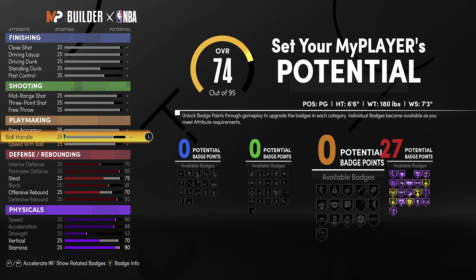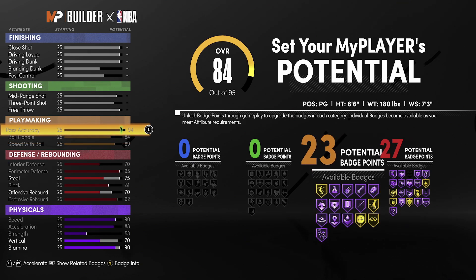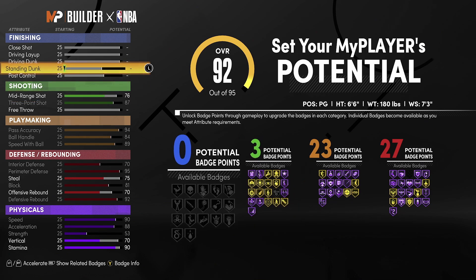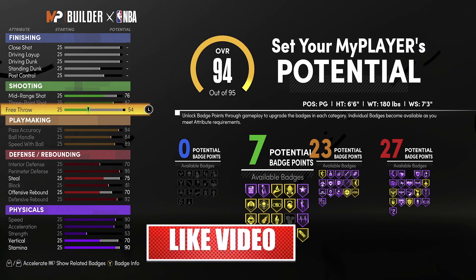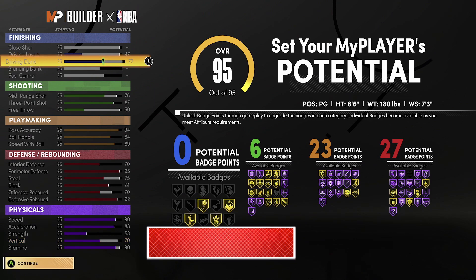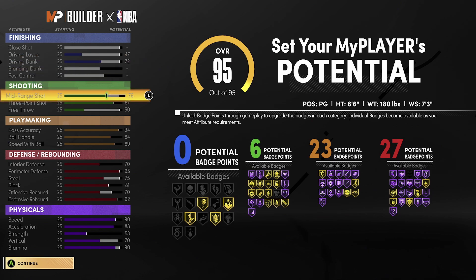Right now we're working on a 6'6" build — this is what I'd call the template build. You can mess around with all these things however you please. At the point guard position, he's going to have 90 speed, 90 acceleration, and interior defense so you can stop getting dunked on as much as possible. You want to have perimeter defense, some steals, some blocks — it's all-around. You're able to get defensive badges and some shooting badges.